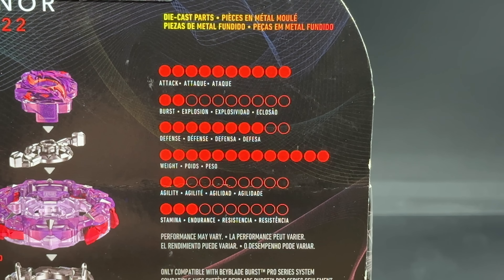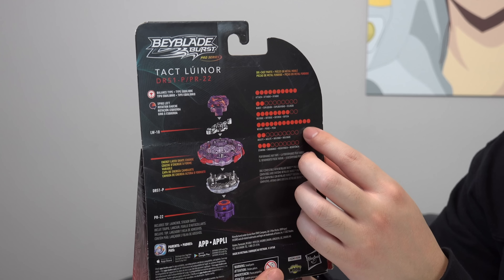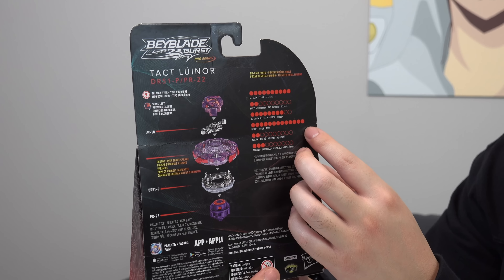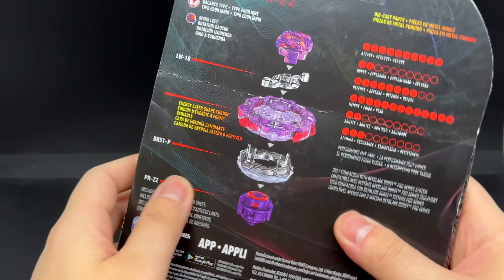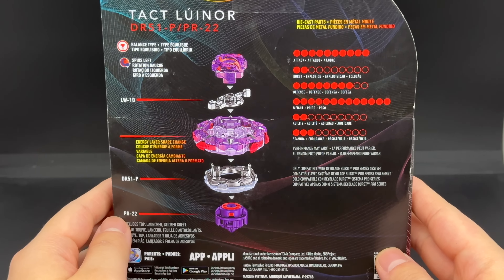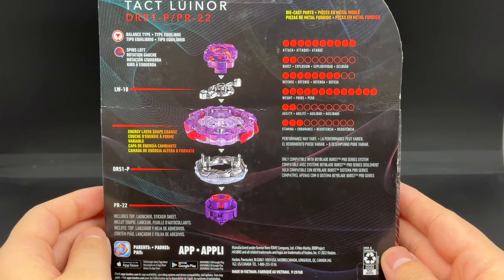For the stats, attack is awfully high and I really don't think Tact should be that high — it's such a round layer, so it should be at like a five or something or even less. Weight is sky high too. Stamina is pretty low, agility is low — it's a pretty slow bay. Defense is decent.